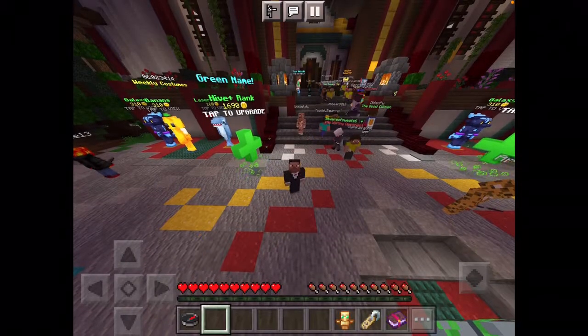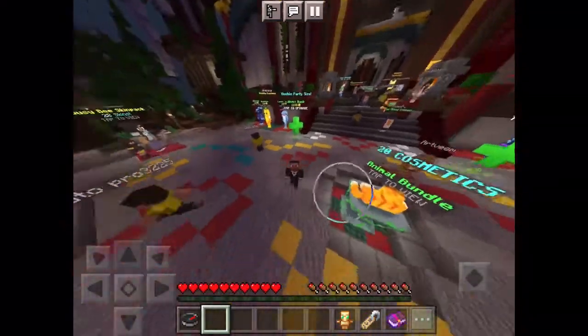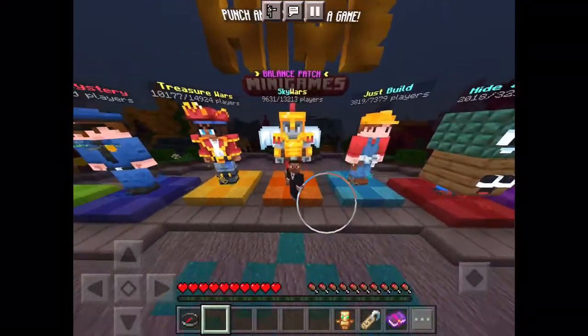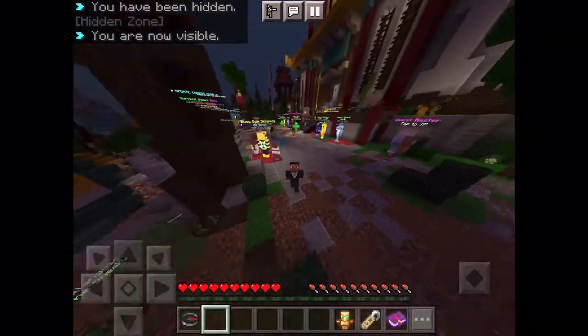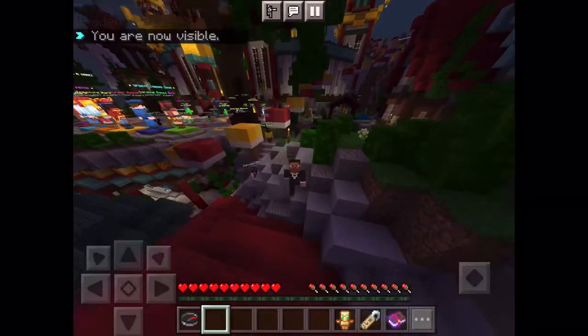What's up guys, Fawn here. As you can see, we're back on the live server and I think they made a new update for Hive Skywars. I played some Skywars today and there's a new item that you can get - it's crumbling cobblestone.